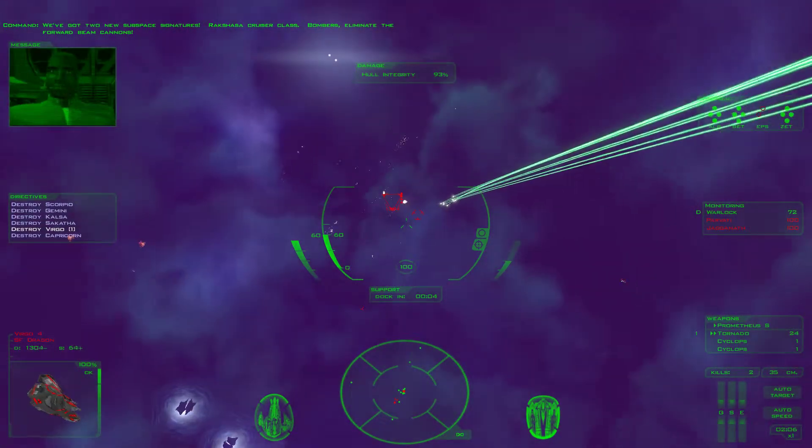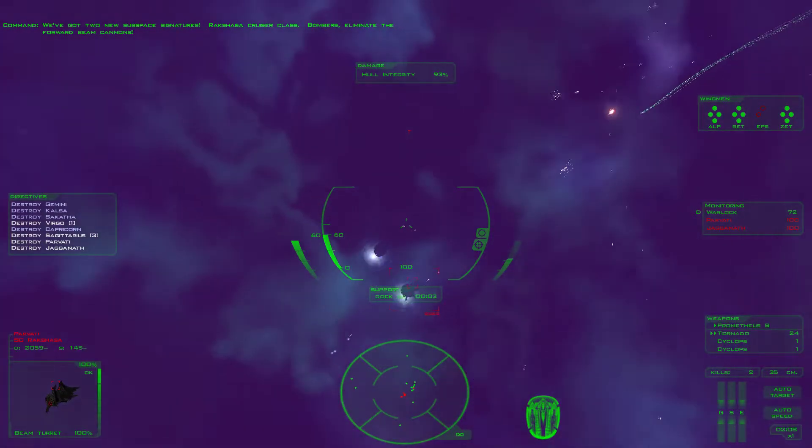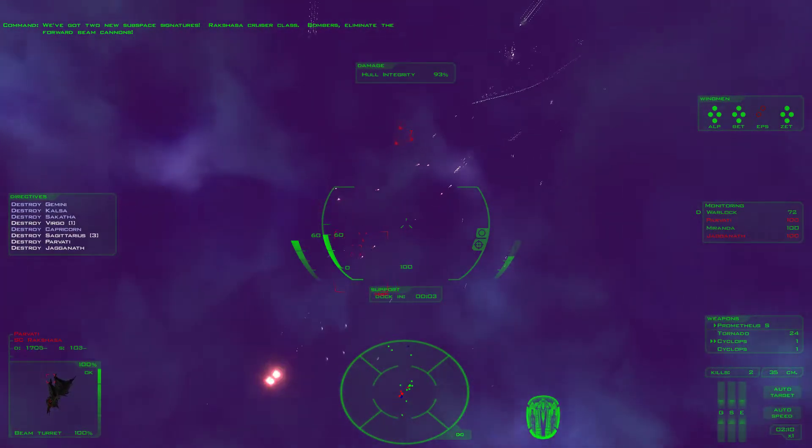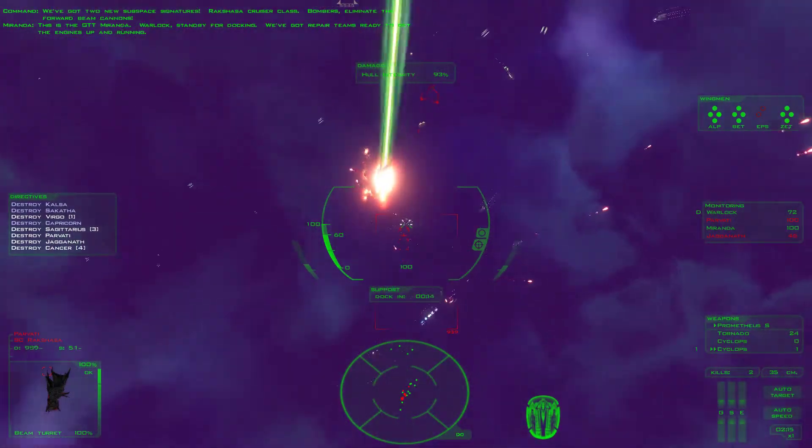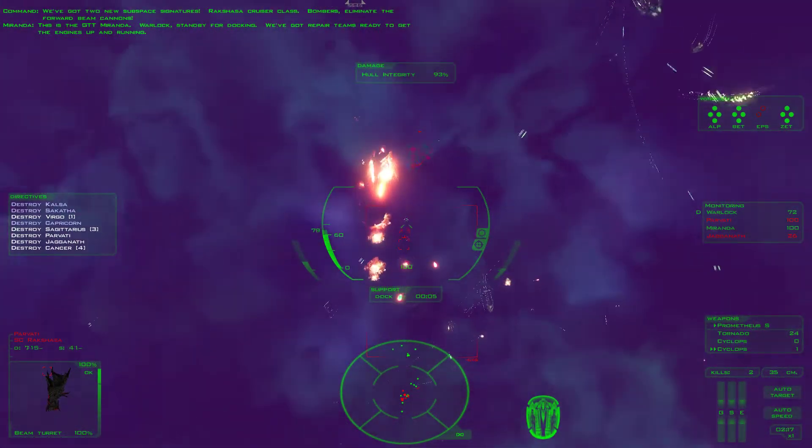Back to South Street, semi-transport. Black shots and cruiser release. Bombers, eliminate the forward beam cannons. This is the GT team around. Warlock, stand by for docking. We've got the air team ready to get the engines up and running.